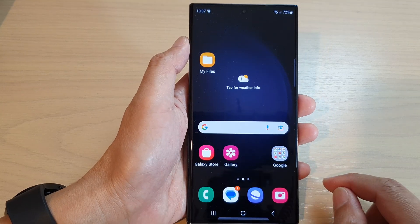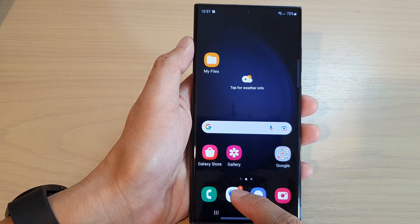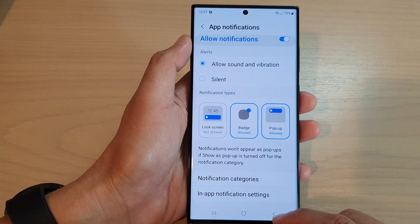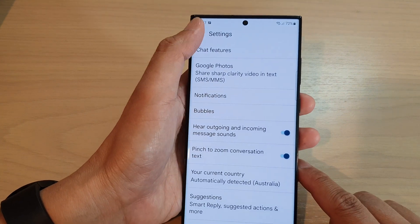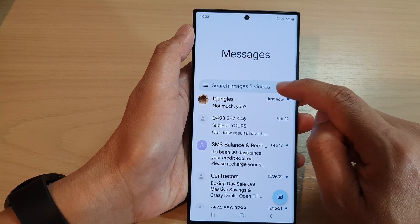First, tap on the home button to return back to the home screen. On the home screen, open up the text messages. Then go back to your messages list and tap on the profile icon in the search bar.